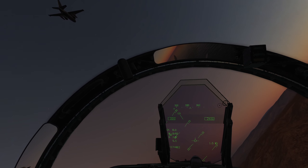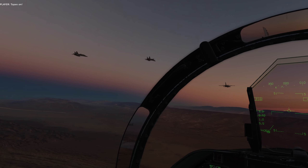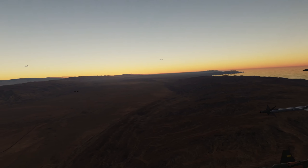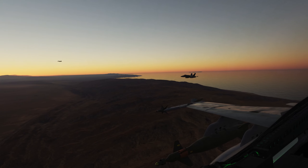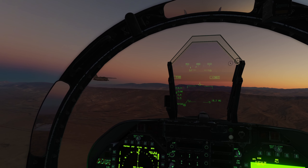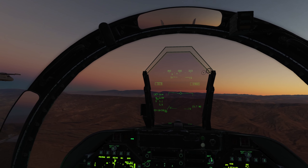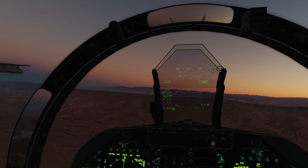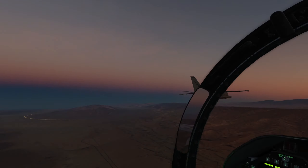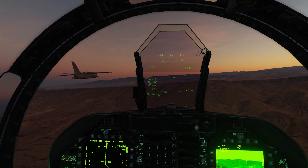We are now just passing waypoint 5 as the formation goes into a sudden turn. Tapes on. So we are in-country. The sun's finally come up, looking pretty beautiful. Tron 5-1 is beside us as I start to overshoot him. We are approaching waypoint 6 now. At waypoint 6 we are going to climb to 16,000 feet and then go find our target.